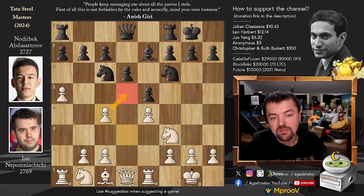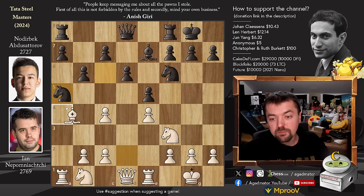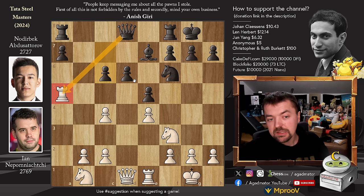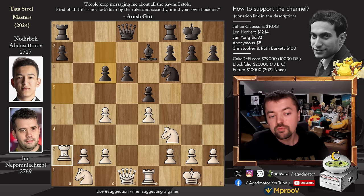We have pawn to b6, and now bishop to d2, where Nodirbek needs to make a decision — does he capture on a5, or leave the pawn where Nepo has the future option of a captures on b6, or even going pawn to a6 and cramping the position. Nodirbek does trade: knight captures, bishop captures on a5, b captures, and rook captures. We have pawn to c6, putting pressure on the rook and preparing d5. Nepo goes back with rook to a2. Rook to a6 looks like a really nice move, keeping tension and pressure on c6, but rook to a2 is the top engine move, and Nepo spent literally no time getting here.